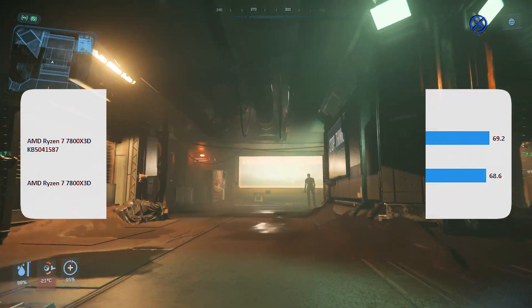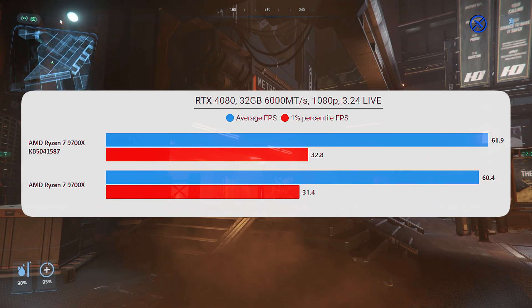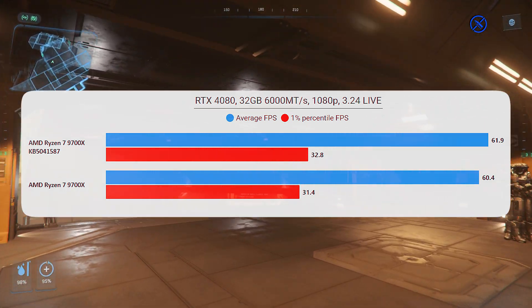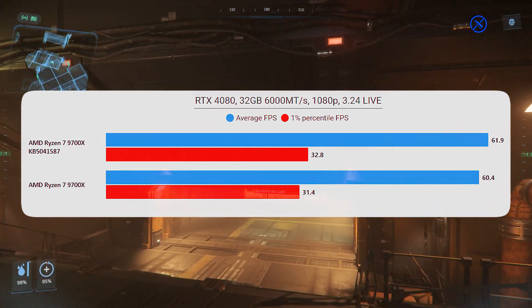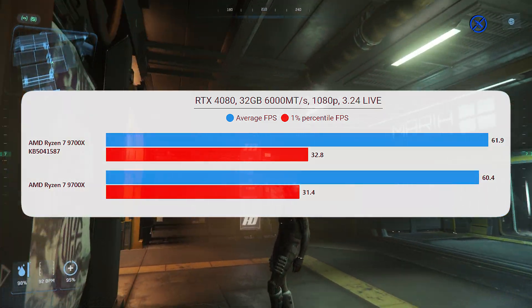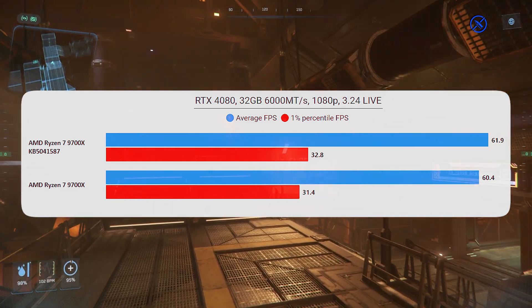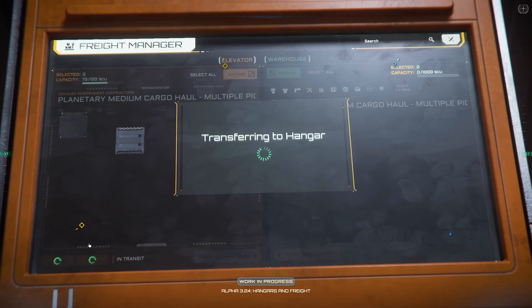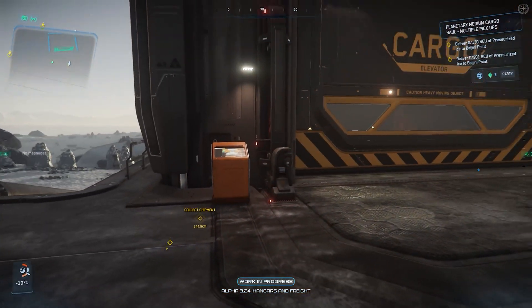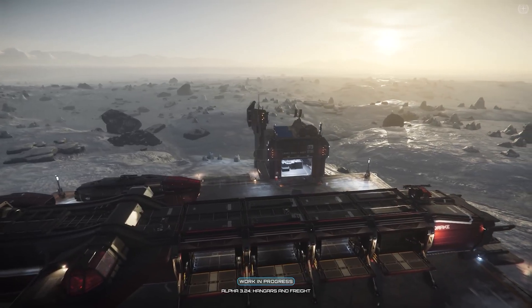That's what AMD has been saying. Is it any better in Star Citizen? Well, it's very minimal. This is all kind of within margin of error. 20 runs, I think, is enough to get a decent average, and the results are consistent across all three CPUs. We're getting a tiny, tiny boost in performance. But it does seem that for Star Citizen, at least in my testing, there's not really much extra performance.